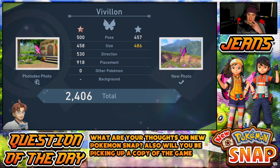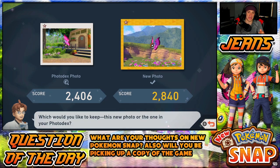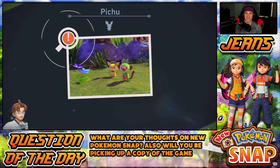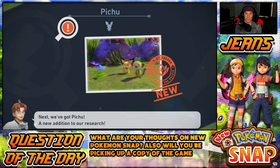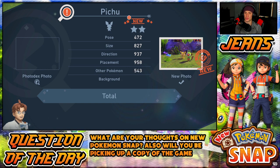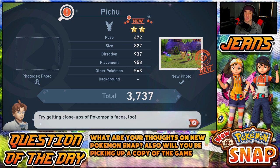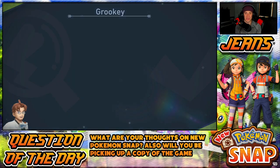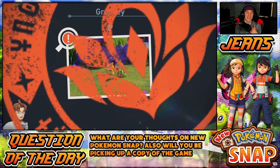Vivillon — new record! So I think we keep the better picture. How do you get two-star, three-star, and four-star pictures? I think we're gonna learn that in a bit. A new Pokémon — Pichu! Added to my Photodex, and it's a two-star. I'm confused about why it's a two-star. If you guys know why some pictures are one-star, two-star, three-star, or four-star, definitely let me know in the comments — and any tips on this game would be great.